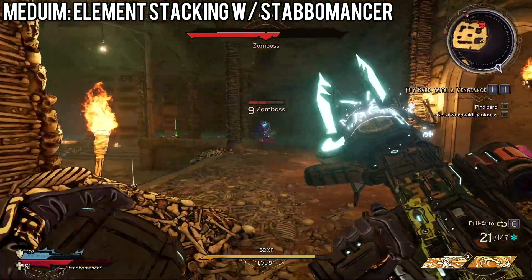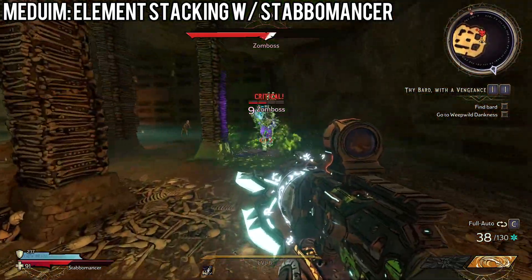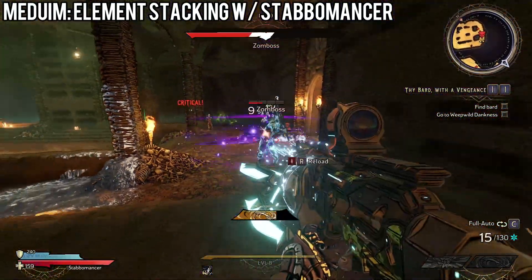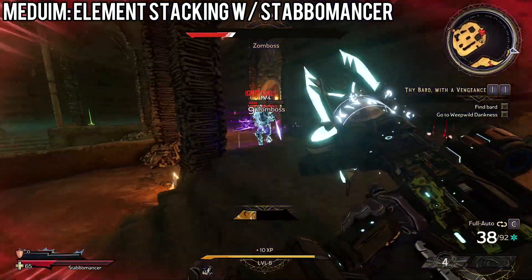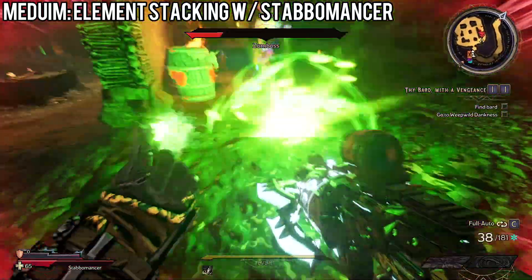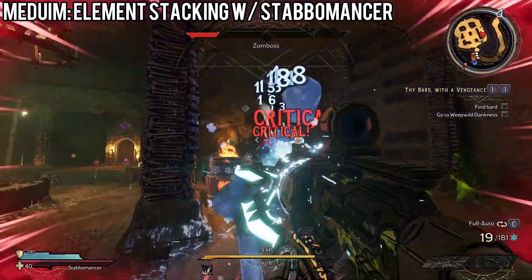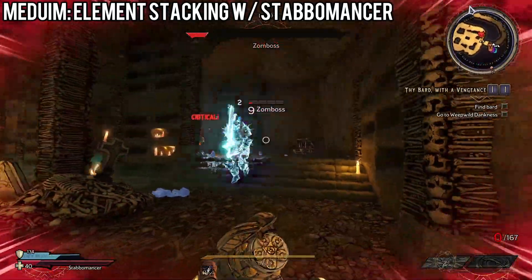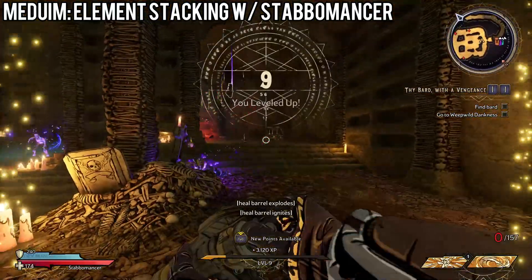There we go. You kind of want to keep moving with this boss since it sends swords all over the place. Switch over to this and we can finish them off with the pistol. I've got all the magic I need. There we go — and level up!